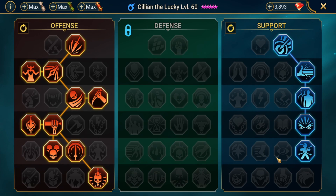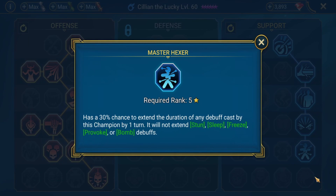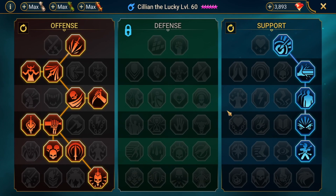I went for crit damage, and one interesting talent I decided to take after reading the kit is Master Hexer. I really like the interaction where it has a chance of spreading the block cooldown debuff — extending it from one turn to two total turns, which I think could be very strong in arena. Outside of that, this is the typical one-shot build mastery tree that chooses crit damage instead of Helm Smasher.